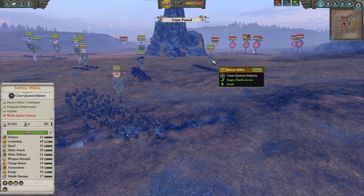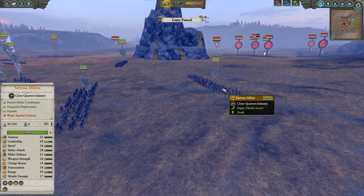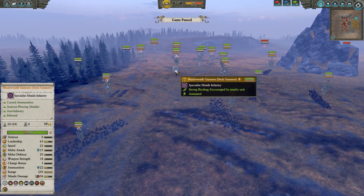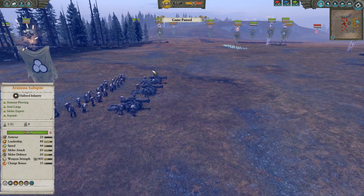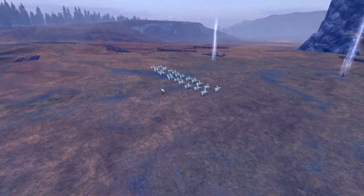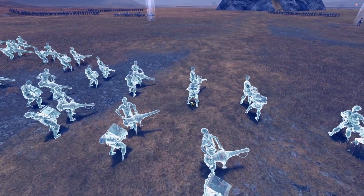The Sartosa Militia is kind of a decent melee combatant. It's going to be kind of like an Empire Free Company Militia. Another interesting couple of units we have here. Here's the Bloated Corpse — they are both hiding back in the woods, waiting for an opportunity. We've got some Karanades in the back, a Mortar as well, and then the Shade Wraith Gunners, which is a deck gunner.